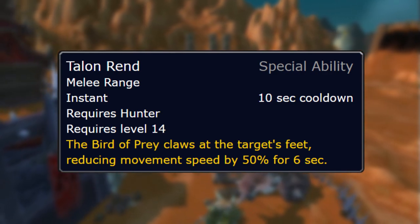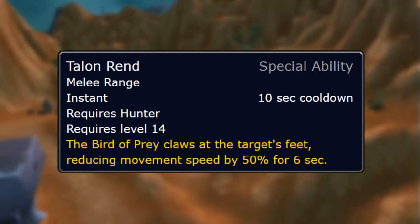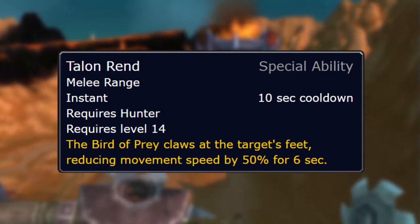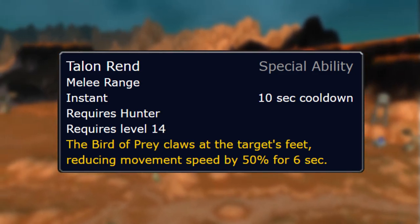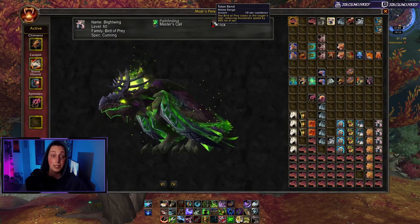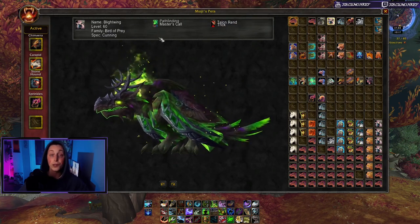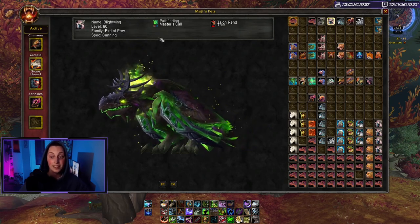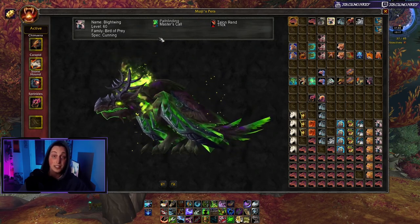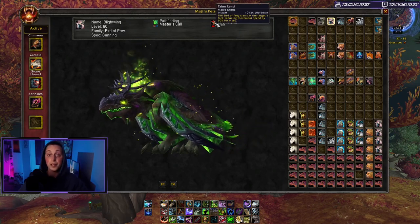Talon Rend is on a 10-second cooldown, so if the pet AI was perfect your enemy would be slowed 60% of the time. The pet AI isn't perfect, but even with autocasting, your enemies will be slowed by 50% roughly half the time. That's huge — not only in PvP content but for world content too. Whether you're keeping distance from your opponent or closing the gap, this is an incredible combination, and it's also great for breezing through world quests or navigating the Maw without a mount.